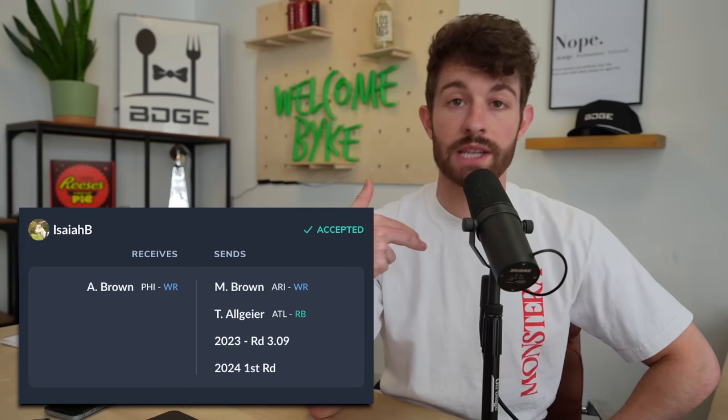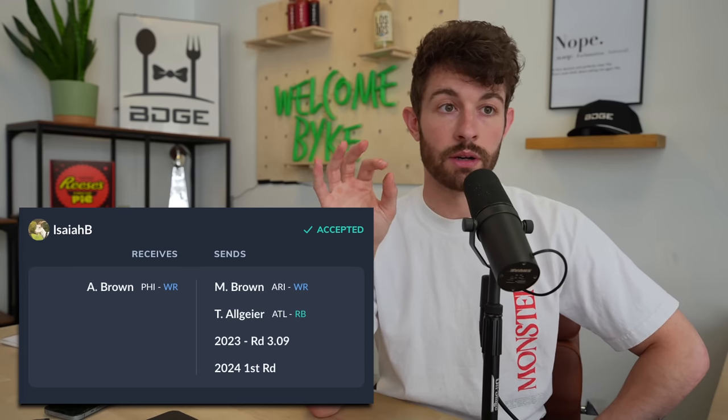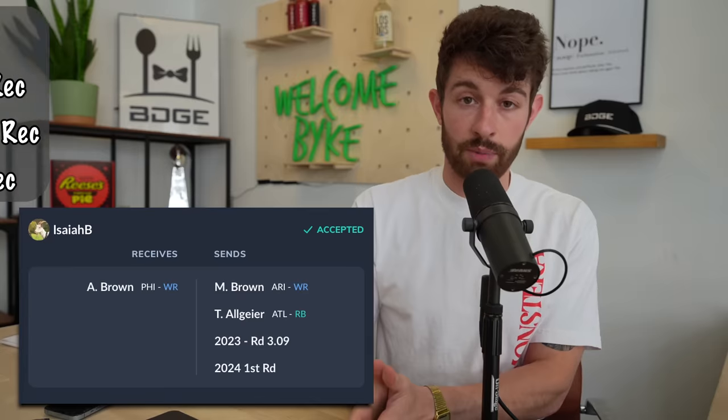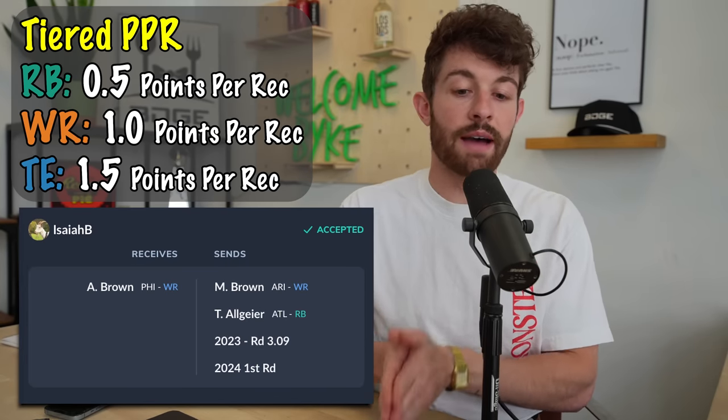First trade here comes from my good friend Isaiah B — fade the fetal. This is a league that I'm actually in. This is tiered PPR. He gets AJ Brown. He is giving up Hollywood Brown, Tyler Algier, the 2023 3.09, and a 2024 unspecified first.